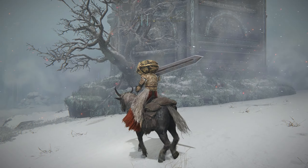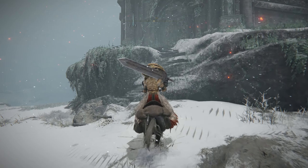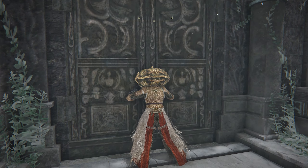Once you take down these bell mausoleums, you need to look for the door on these mausoleums and look for a stairway leading up to that door. Now on the correct side of this mausoleum, we're just going to climb these stairs, walk up to the doors, and we can interact with them and open it up.